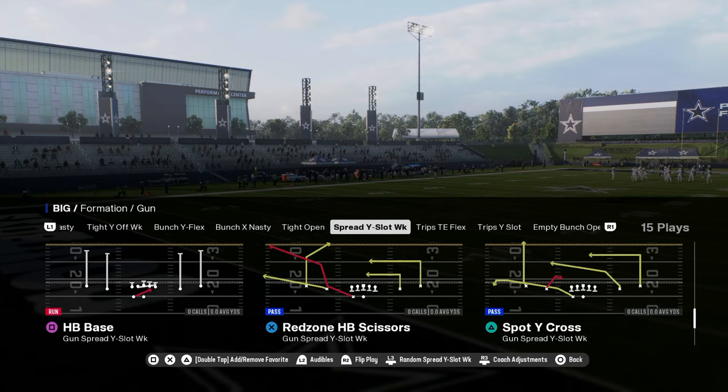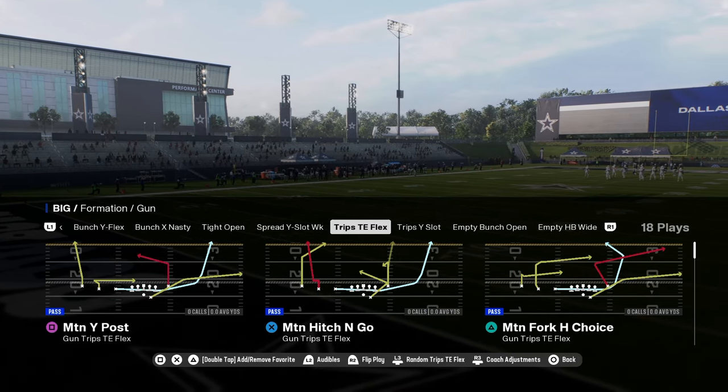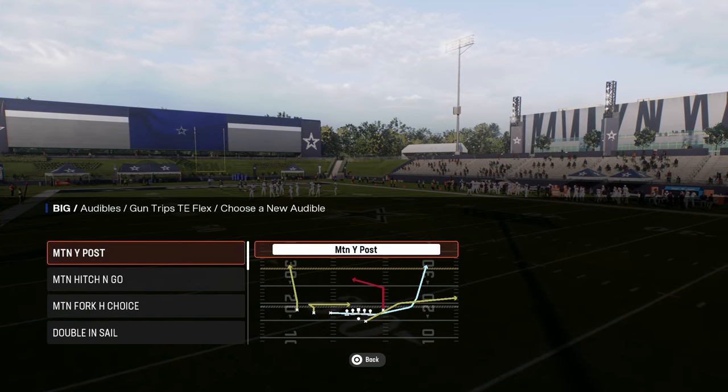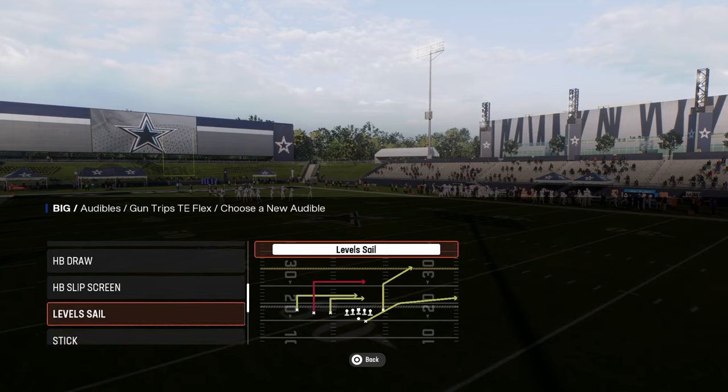Their spread formation is kind of like that doubles formation — not super crazy. But then you have the trips tight end flex, and this is probably the best trips in the game. In my opinion, one of the best plays in the game is this motion Y post. I would definitely want to have a bubble screen.